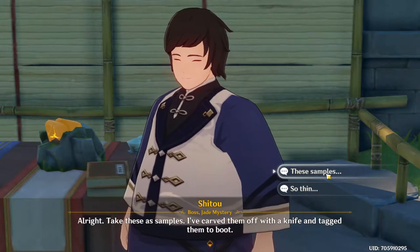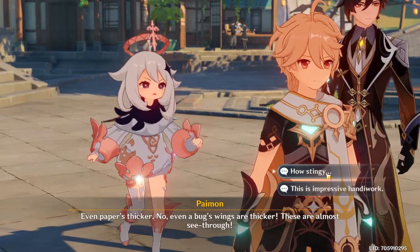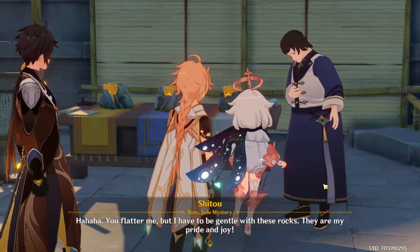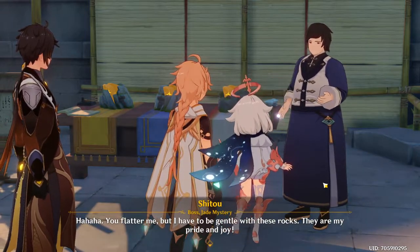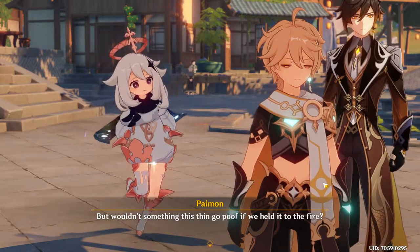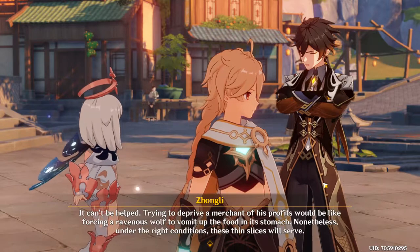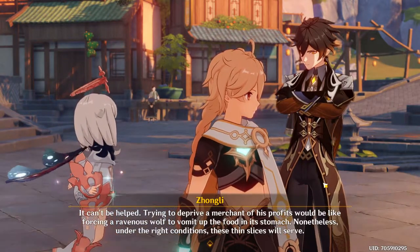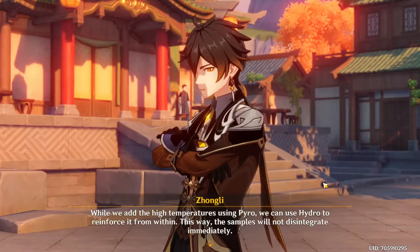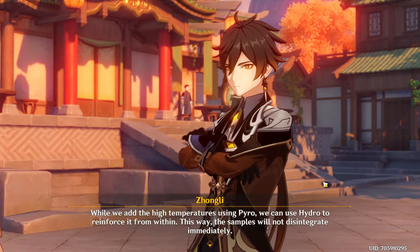All right. Take these as samples — I've carved them off with a knife and tagged them to boot. Aren't these too thin? Even paper's thicker. Even a bug's wings are thicker. These are almost see-through. You flatter me, but I have to be gentle with these rocks — they are my pride and joy. If I'd taken off even a bit more, it would have killed me. But wouldn't something this thin go poof if we held it to the fire? It can't be helped. Trying to deprive a merchant of his profits would be like forcing a ravenous wolf to vomit up the food in its stomach. Nonetheless, under the right conditions, these thin slices will serve. While we add high temperatures using pyro, we can use hydro to reinforce it from within — this way, the samples will not disintegrate immediately.